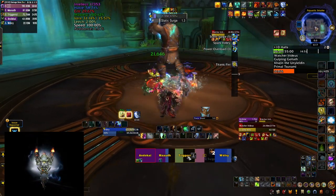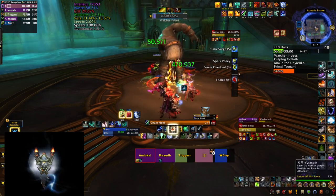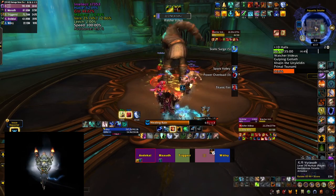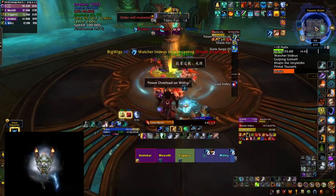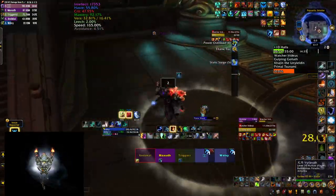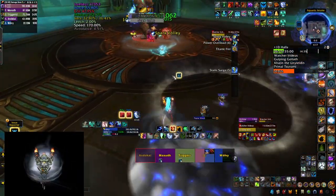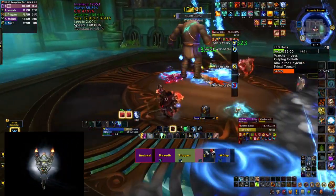The last 15% are going to be the same as phase 1, but the boss will deal more damage depending on how many stacks he managed to get. On top of that, the Power Overload circles you drop will expand even more, so you have to run them further away from the boss. The boss will continue cycling through these abilities until you kill him.